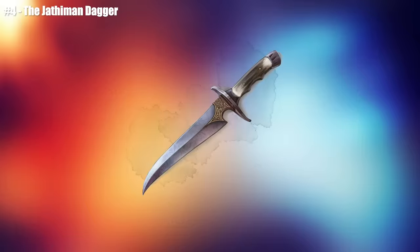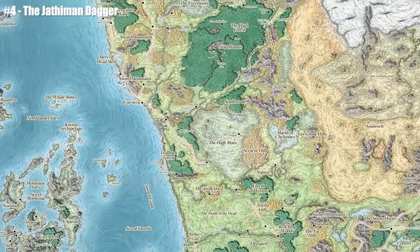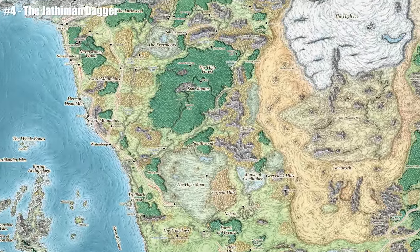Number 4: The Jathamon Dagger — the dagger that can slay gods. Dungeons and Dragons, specifically the Forgotten Realms, has a very classic story where thousands of years ago there used to be a magically advanced civilization that perished because they abused their overpowered magic.